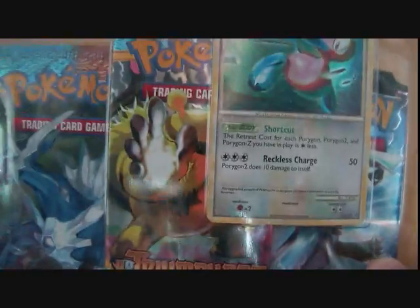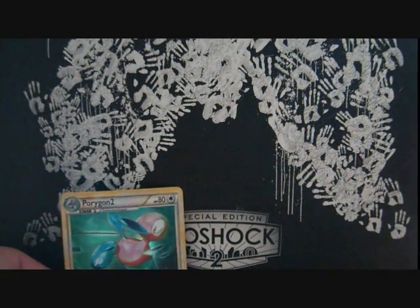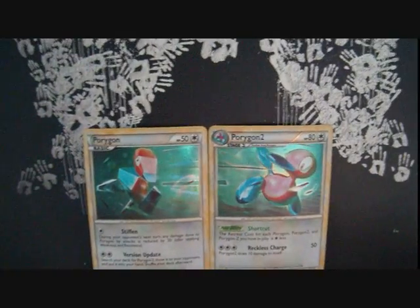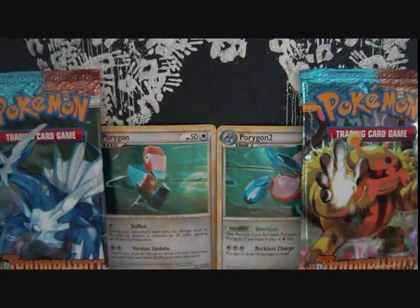And the last blister for the video is a Porygon 2 blister. I think they heard us about the glue, because this one doesn't have any glue either — they listen to us at least. Alright, so this promo is a Porygon 2 and the coin is a Steelix coin. Pretty cool. It could be because I just came from outside and it's freaking freezing outside — there's a lot of snow still. Alright, so we got two packs: the Arcanine and Electivire, and a Platinum pack. Let's open that one first.